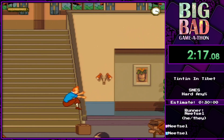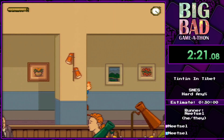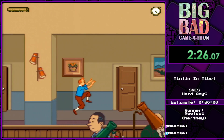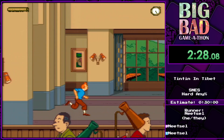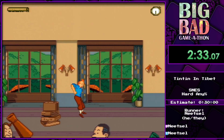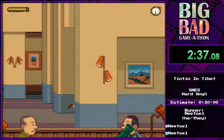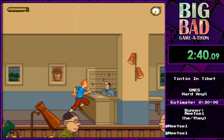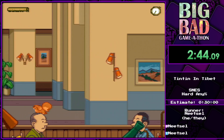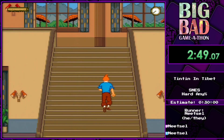Something else about this level and this game overall — you have objectives in levels but the game doesn't tell you about that and it also doesn't tell you in which order you're supposed to do them. In this level I'm supposed to go see the TV news because I learned that the plane crashed in Tibet, then collect a letter and learn that Chang was actually in that plane so we're going to try to rescue him. That's the main story of Tintin in Tibet.